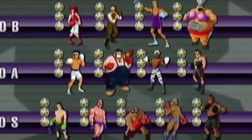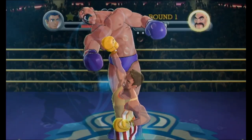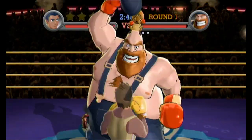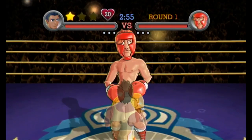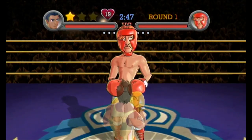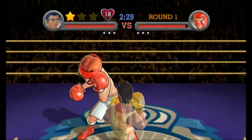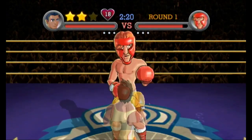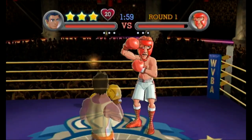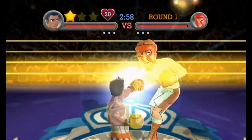In title defense, half of the boxers no longer perform their star taunts — examples being Kaiser, Hippo, Aran, and Soda. But luckily, there are some boxers that perform new taunts which allow us to get freebie stars, like Joe, Disco, Bear, and Macho. Having said that, there are some fights where we will have to do some counter punching. This is where the challenge becomes harder, because the window to earn stars off of attacks is much harder and sometimes different compared to contender. Glass Joe is one of the first fights where the window is slightly smaller.